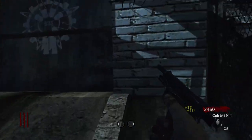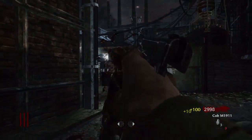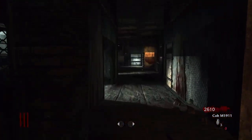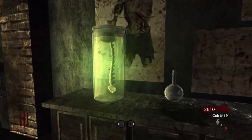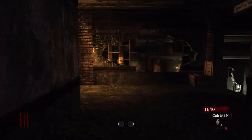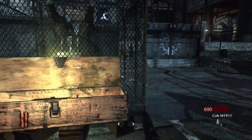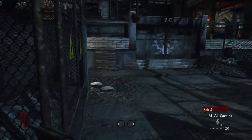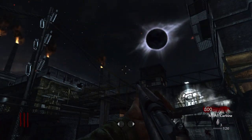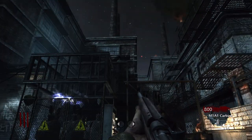You have two options for leaving the spawn — one leading towards teleporter A and one towards teleporter B. Once you open the second door of these respective areas, there is a wall buy of either the Thompson on the B side or the Trench Gun on the A side. It'll take you three total door buys to get to the power switch. Jumping down from the ledge brings you down to the mystery box and the power switch. Flipping on the switch turns on the power, lowering the bridge and giving you access to buy perks and the ability to start unlocking the Pack-a-Punch machine. Unlike Shi No Numa, the perk machines will always stay in the same spot every game.